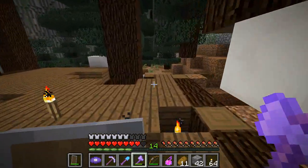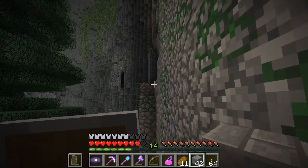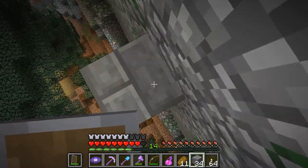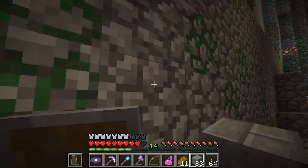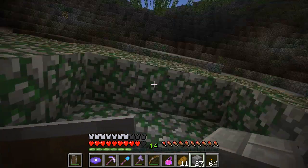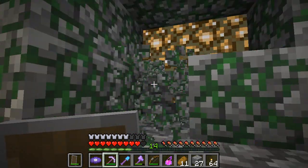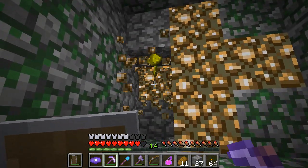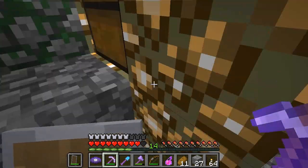Up here is our next destination that we saw from across the way. Is there any way to get up here other than just pillaring? Not that I can tell, but I have a fair number of blocks. I have a tiny bit of feather falling now but I could still fall from a great height, so let's be careful. Just making sure there are no obvious creepers or skeletons about to surprise me up here. Okay, this is the center of the thing. If I needed to run away I could run pretty far down there. There's more glowstone in the center — is there something behind the glowstone?